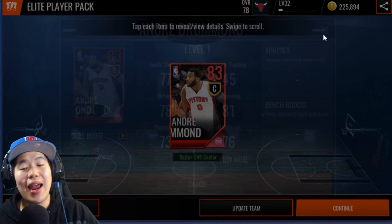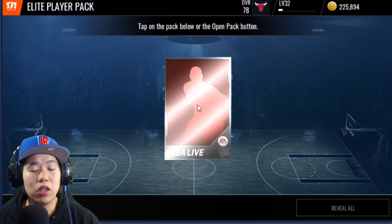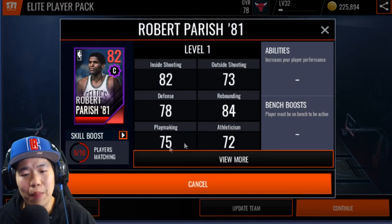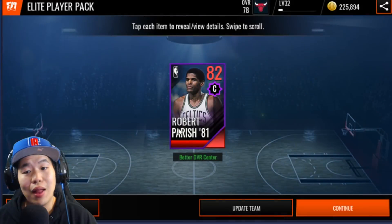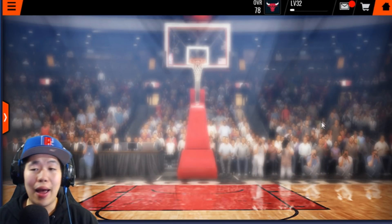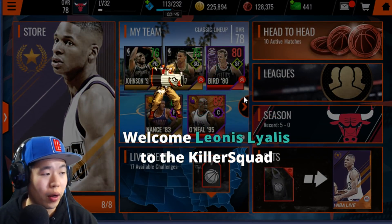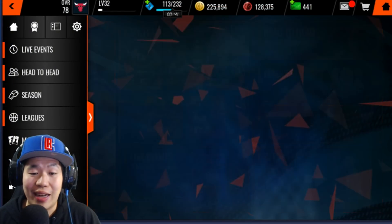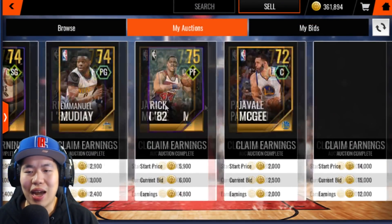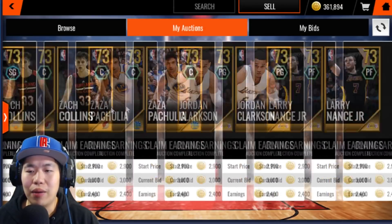This is an Andre Drummond — 83 overall, auctionable, from the elite player pack which is either 500 cash or from the set. Centers are worth a lot of coins. We also got a Robert Parish — also auctionable, also an update team center. Now let's collect all my coins — right now we have about 225-250k before selling all these players.